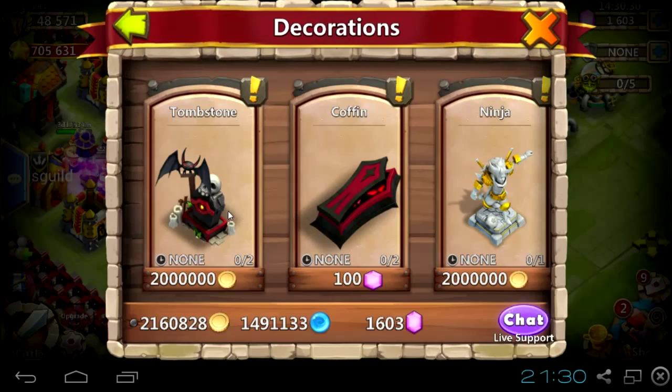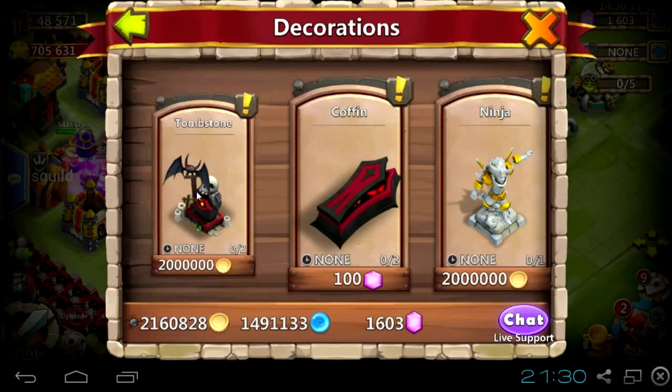Now we have two more kinds of decorations — one we can purchase with gold and one with gems. The first is a tombstone and the second one is a coffin.